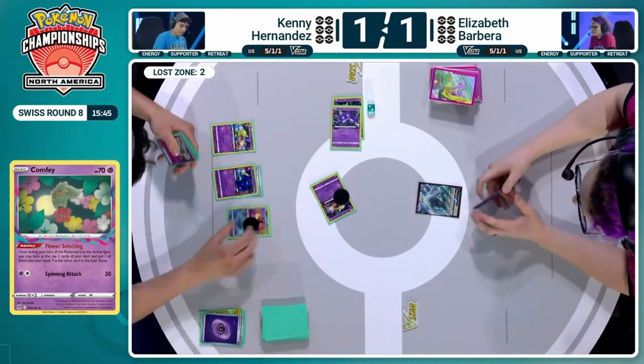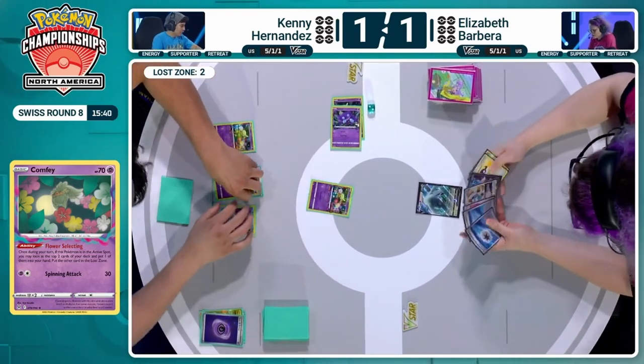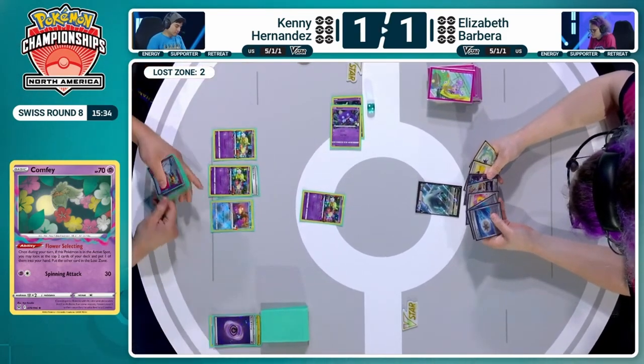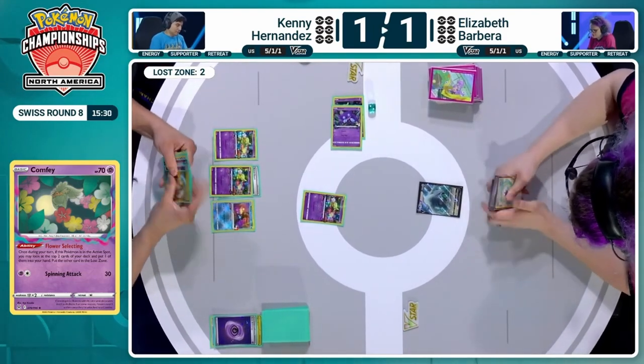There's a Concealed Card — gets Prime Catcher and an Energy, so that's an interesting option. Just trying to make sure you can get up to... Wait, do we not see the third Flower Selecting? No, I don't think we have any other switching cards. Oh, that is disappointing — that makes a big difference, because it means you have to Flower Select next turn to get to seven.